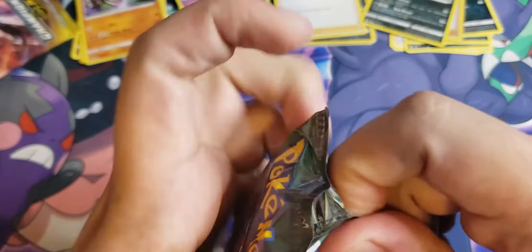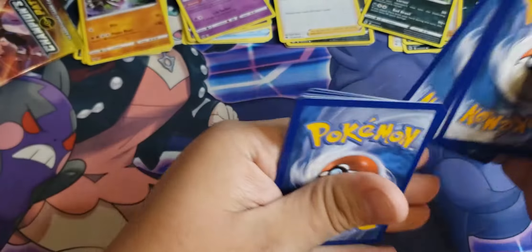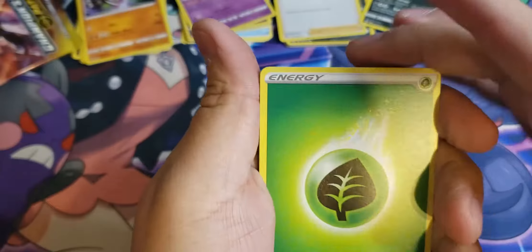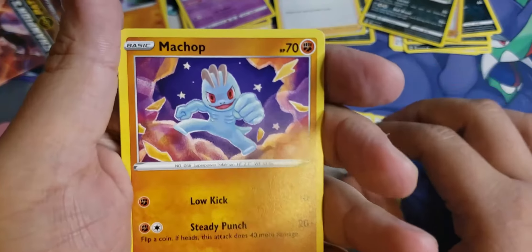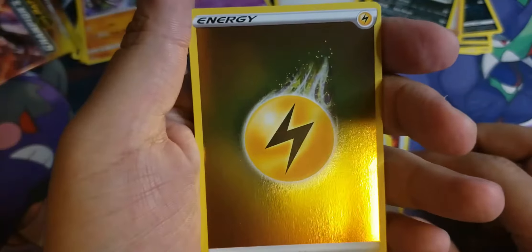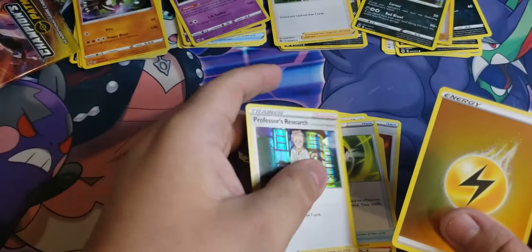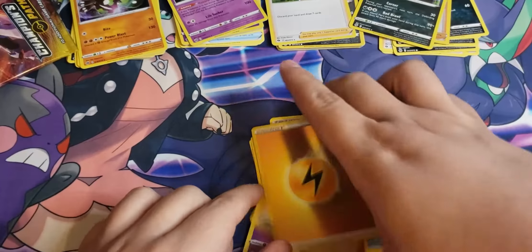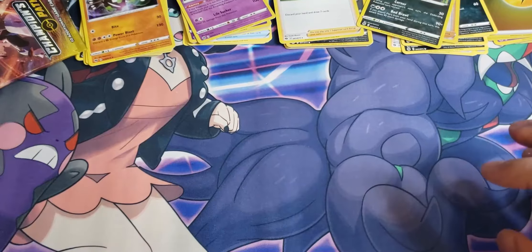But at the end of the day you want the big stuff, you know what I mean. Leaf energy, Great Ball — is it always Great Ball? — Absol, Victini, Swablu, Kakuna, Pokeball, Machop — I actually like the art style on this one a lot — Hatenna, and our reverse holo is electric energy lightning. We got our first rare holo double — I like this one a lot, look at that. These energies in reverse holo always look so great.